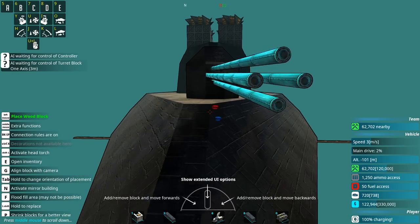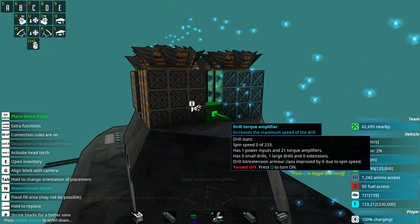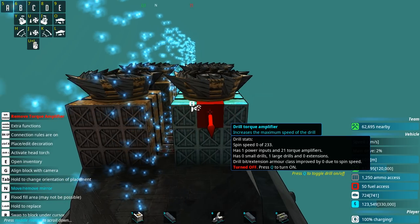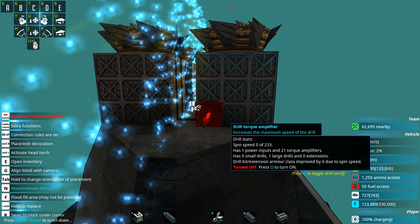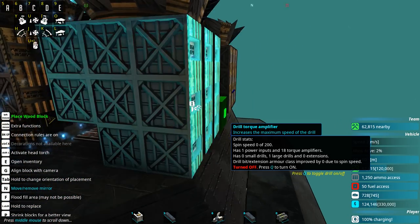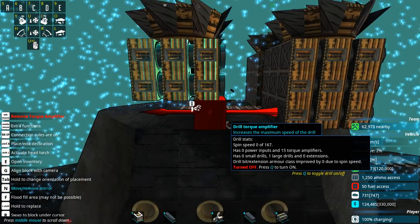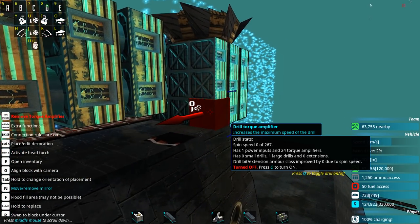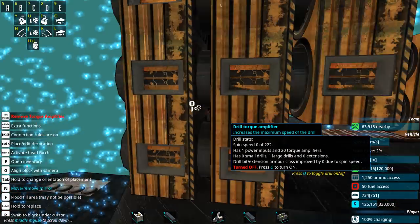Some of the weapon systems I've built over the last few episodes have proven to be not very effective. The drills, while amusing, require me to be much, much heavier. I don't want to do that. It's a fun system but I don't want to work with them anymore, so I'm going to take all the drills off. I also think they don't really fit with the look and feel of the sub.